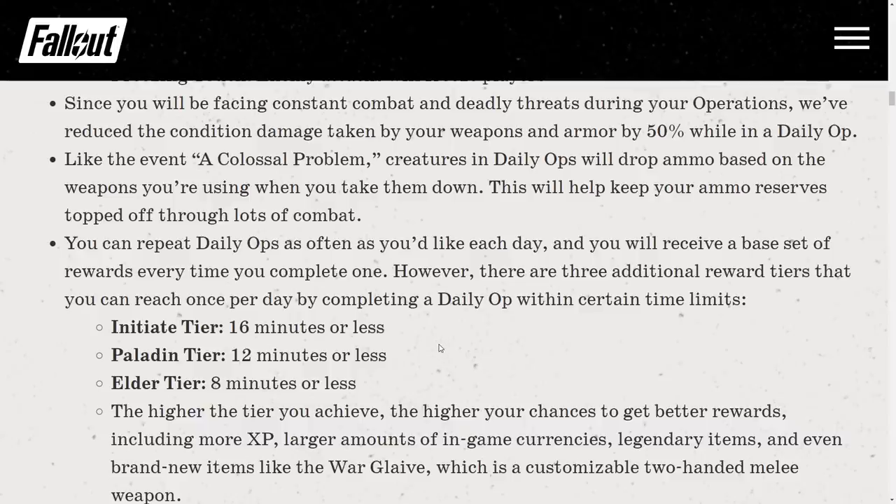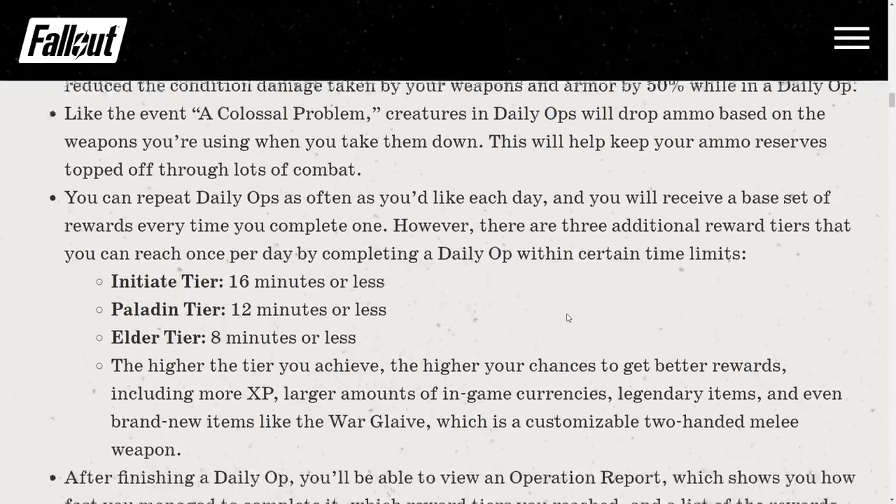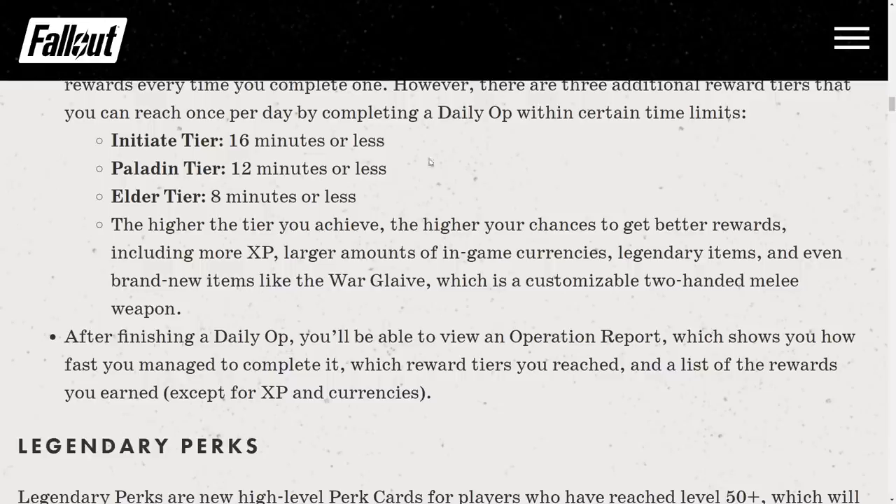You can repeat Daily Ops as often as you like each day and receive a base set of rewards every time you complete one. However, there are three additional reward tiers you can reach once per day by completing a Daily Op within time limits: Initiate at 16 minutes or less, Paladin at 12 minutes or less, and Elder at 8 minutes or less — you aim for Elder. Higher tiers give better rewards including more experience, larger in-game currencies, legendary items, and brand new items like the Warglaive, a customizable two-handed melee weapon.